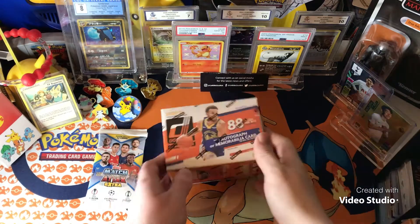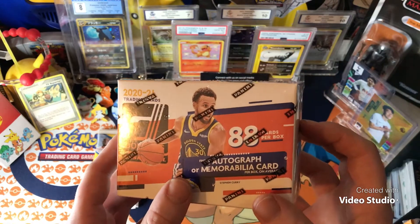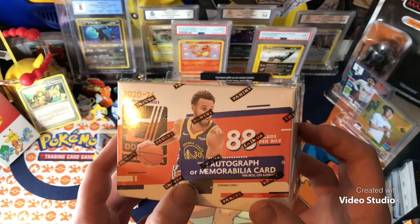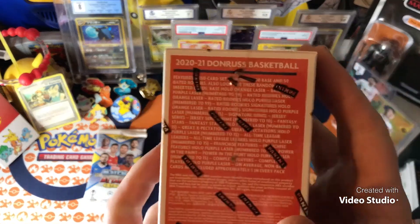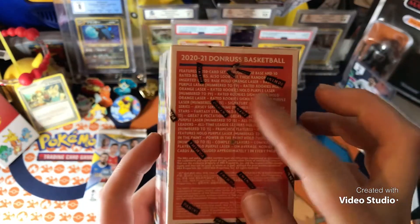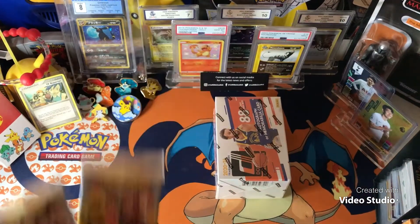In today's video we're going to be opening up this bad boy right here. Either we can find an autograph or a memorabilia card. I'll show you the side bit in a second when I open it up properly, but let's open up these two things first.